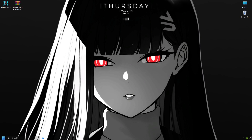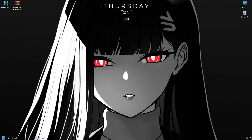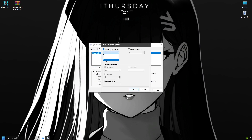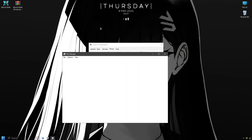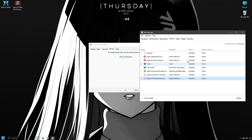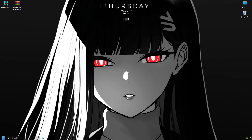Now open the Run window once again and type MSCONFIG, then press Enter. In this section, set the value to the highest number available on your system. Check the box that says Hide all Microsoft services. After that, go through the list and disable most of the services you don't use. It is recommended that you turn off all programs that are running at startup. Just click Apply and then OK.